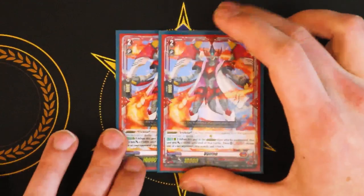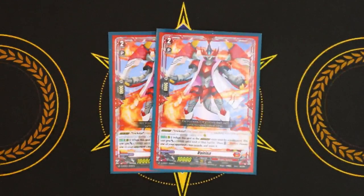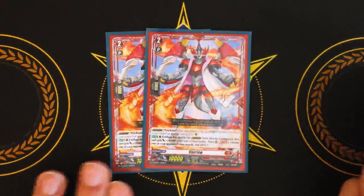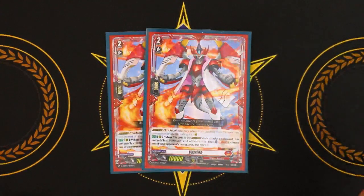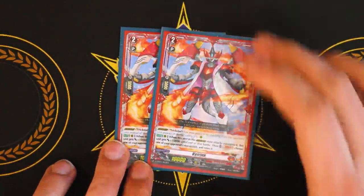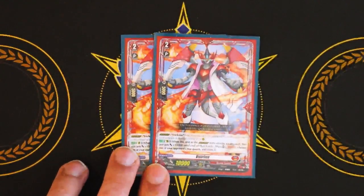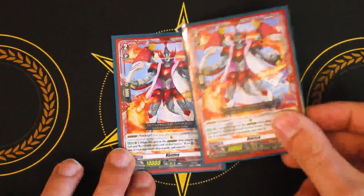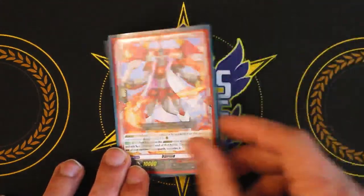For grade twos, we're running two copies of Virena. We're running it at two just because if you damage one, you can still search the other. It's still a good Overdress target, and if you use the prayer order, you Overdress for free and draw a card, so you didn't really lose anything. The fact that you pull it out of your deck for free just from playing the ride deck makes it basically a free card. You should definitely run at least two Virena.